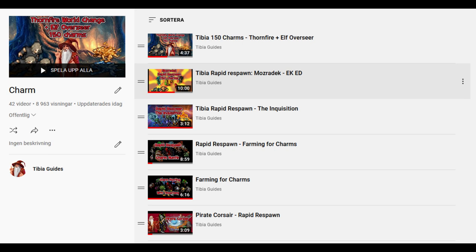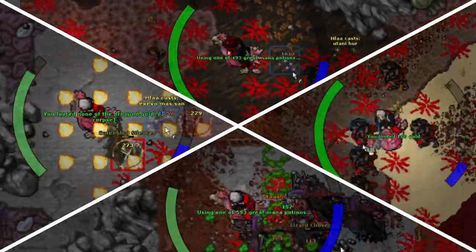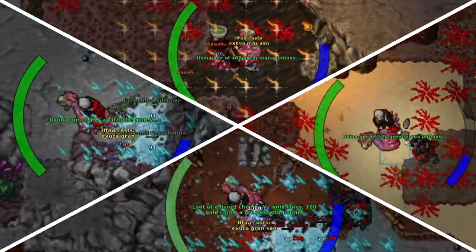If you'd like, you can check this channel — there are 42 videos of different areas for charm hunting, both for Rapid Respawn and without it. People have asked me to make this video specifically to go over the charms I have done as starter charms, the beginning charms for a new character. Remember that this character was level 1 one month ago, so I've needed to level the character meanwhile. Some of the charms are not the most efficient ones, but they were needed to either gain levels or money.